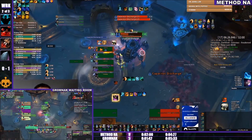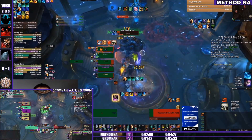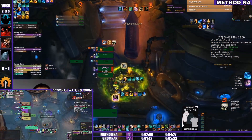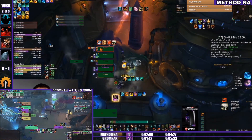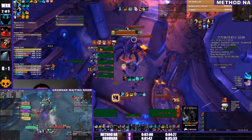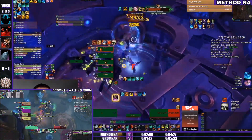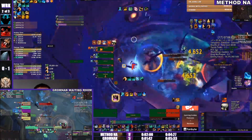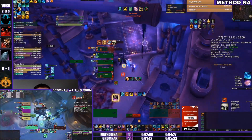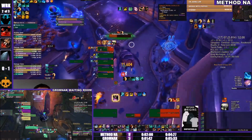We see Gromnak Waiting Room back in the same room — maybe one or two waves behind. For Method NA, one small mistake in Freehold cost them a lot of time. They should be going for the Awakened mob here, and the reason is that the alternative — doing the robot gauntlet normally — doesn't really save much time. If they did have that fourth Awakened mob into King Mechagon it adds damage they'd otherwise be putting into the boss. Oh, they snapped him.